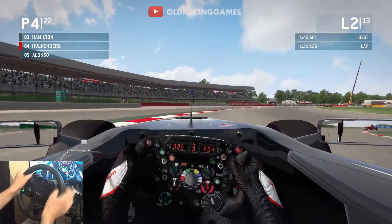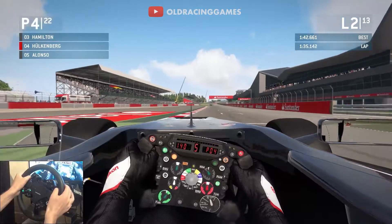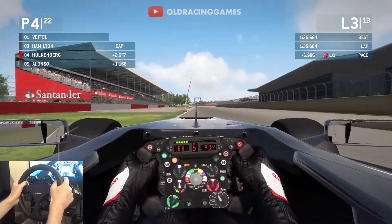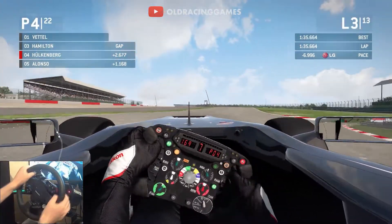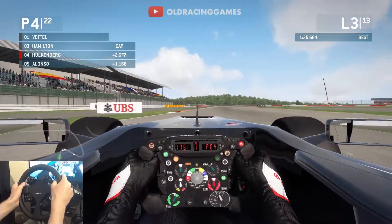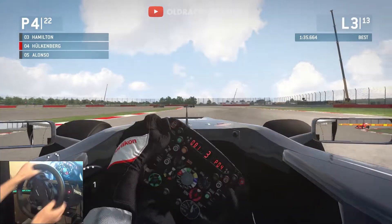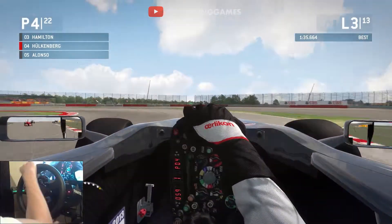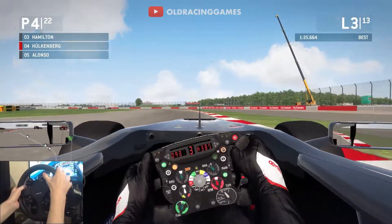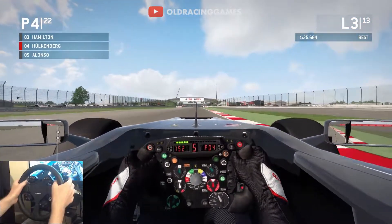Much, much better line through the chicane. Starting to get a little bit more temperature in the tyres and DRS is now enabled as well. Alonso behind is not going to be able to challenge us — he's more than a second behind. We're a couple of seconds off the back of Hamilton now, but I think we're going to start catching the Mercedes fairly soon. We've got a nice racing line starting to appear, the track is rubbering up a bit. A little bit of wheel spin coming off the left-hander there, but pretty well managed.